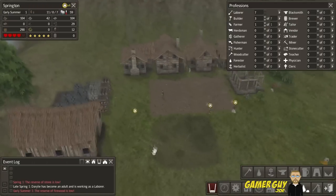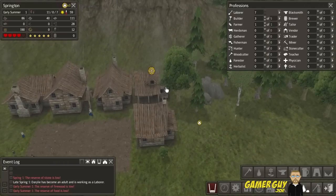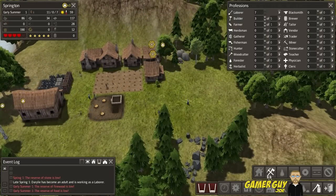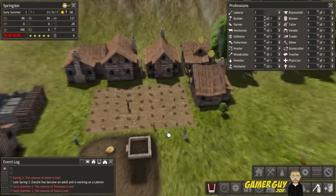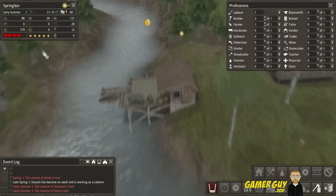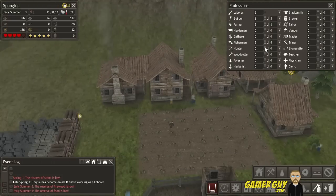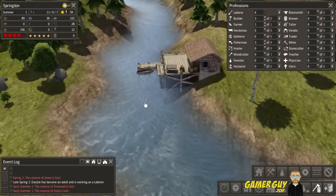The reserve of firewood is low — we're working on it. Our houses are done but these people are cold. Let's cut down some more trees. Our farm is going good so that'll add to our food — we have 179 but it goes down really quickly. Our dock is done, so let's hire some fishermen.